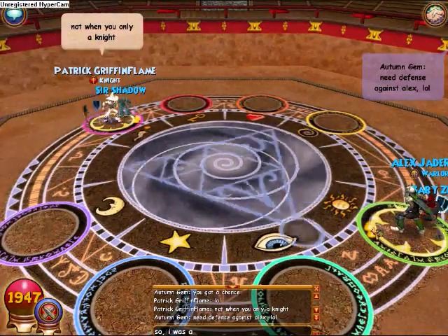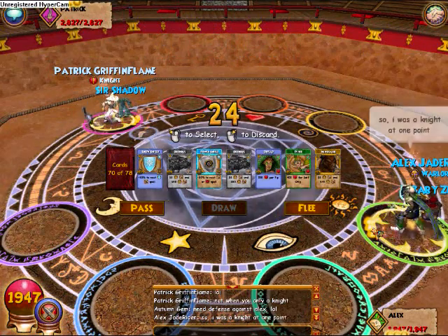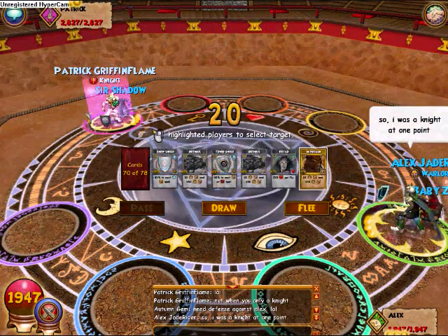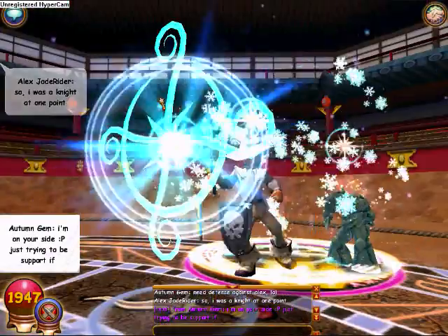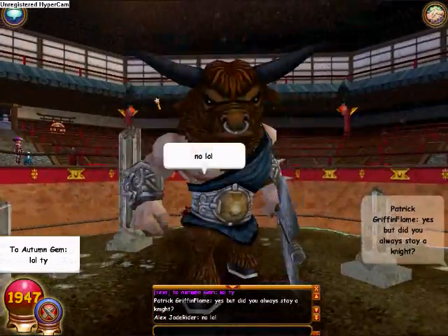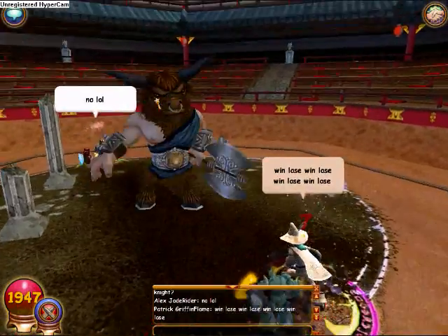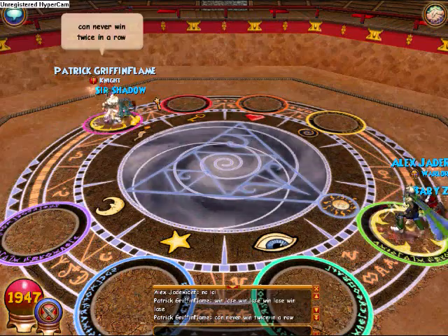His character's name is Patrick Griffinflame. Being a free tournament, that means it is free from wild bolts, stuns, and minions. It helps you rely more on strategy instead of additional help, stunning, or bolting like mad.